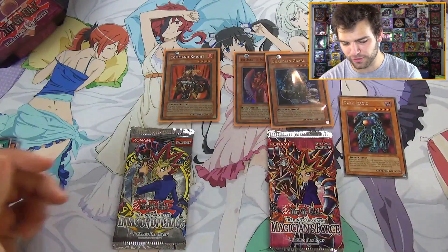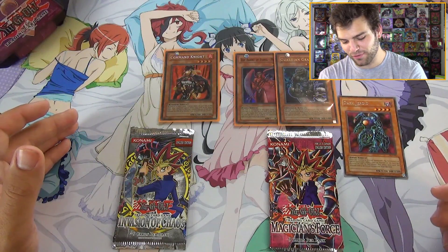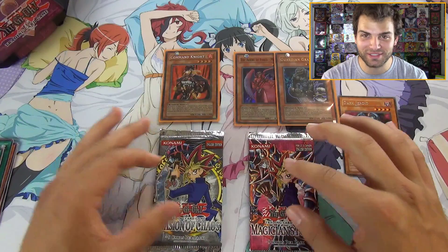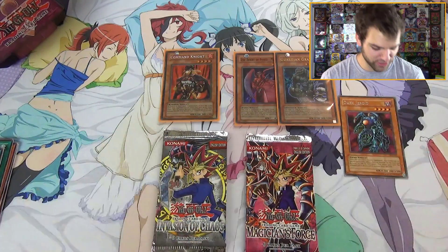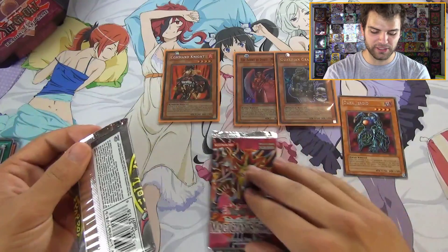We actually pulled two foils — it's been so long, way too long. Also got: Ceasefire, Drag Down into the Grave, Rod of Silence, and more. Dark Crisis gave us an ultra rare Guardian Grarl. Now we just need a secret rare — if we're shooting for secrets, the two most powerful and valuable ones from these sets are Envoy of the End and Dark Magician Girl. Let's do Invasion of Chaos — believe in the heart of the cards!